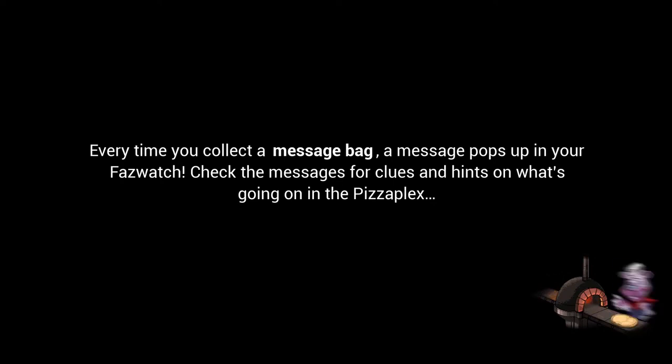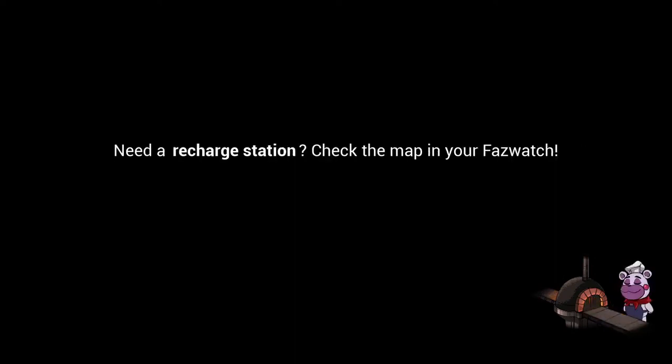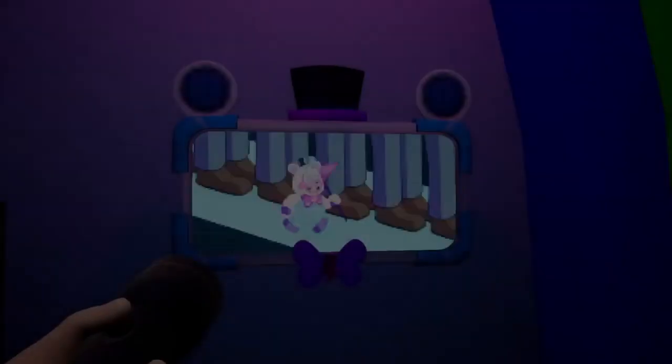And duffel bags. You open the duffel bag, you find a sticky note, and somehow that gives you a digital email. What the heck? Need a recharge station? Check the map and need your fast watch — like, for Freddy, if he runs out of battery.